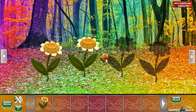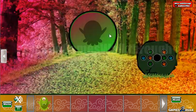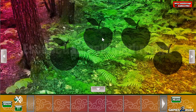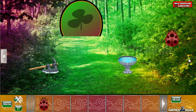Now we have four flowers, so we can exchange them for the alien to go to the next part of this forest. Let's go again to the right. Take the ladybug and take an X.